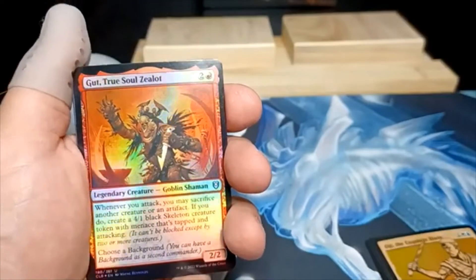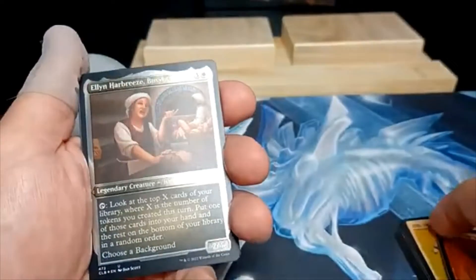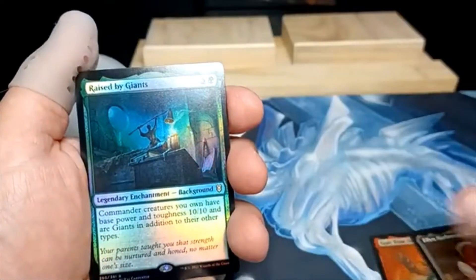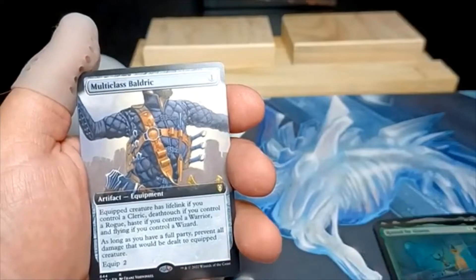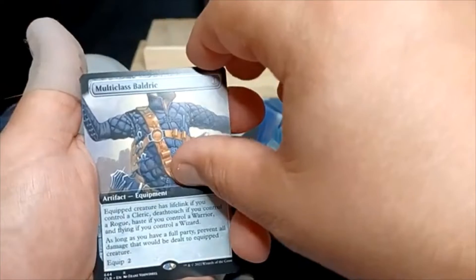We got Gut the True Soul Zealot. Our foil etched is Ellen Harbury's Busybody. Got Raised by Giants. Multiclass — Baldric, I believe this is from the Commander set.